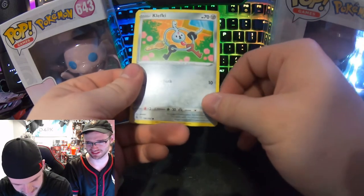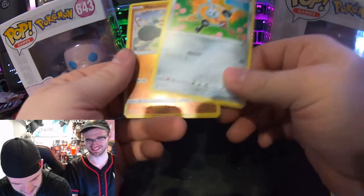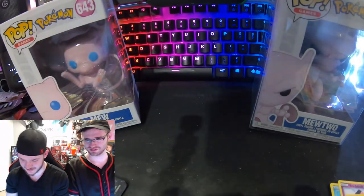What the hell is that? Clefairy key ring — it's like a little key ring, its only attack is Unlock. That's so stupid. Oh Makuhita! And then Granbull — I haven't seen Granbull in a fat minute.